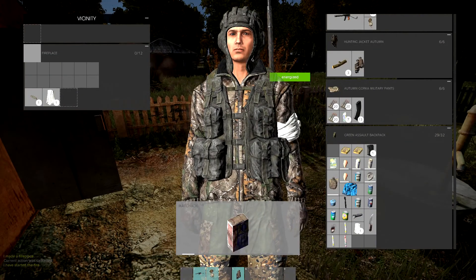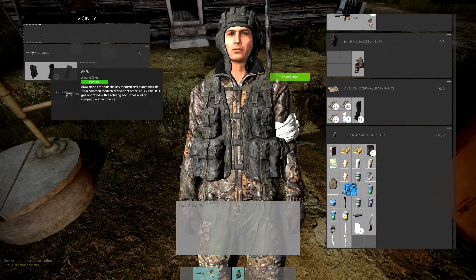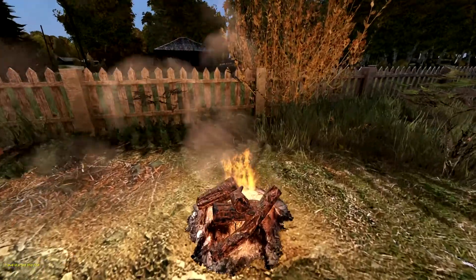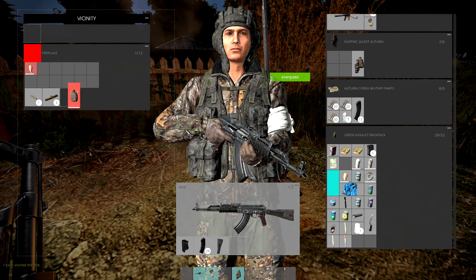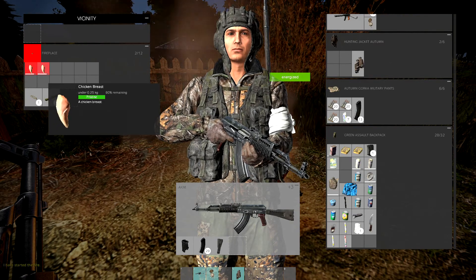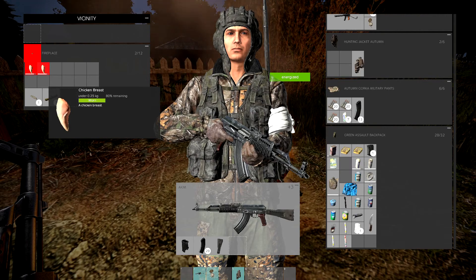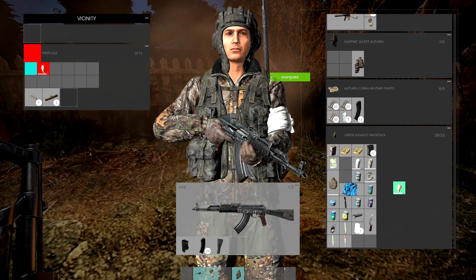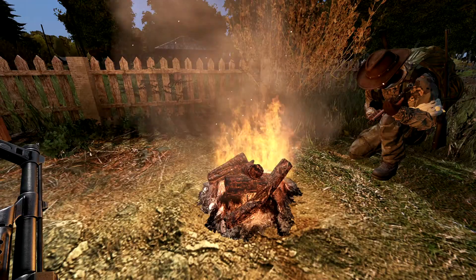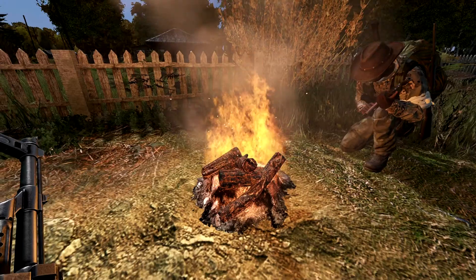There we go. Then what you do is get this firewood and add it as an attachment — that'll keep it going. That was funny. And there you have it — a fire. Now I think we can just put the chicken in here, it'll start cooking it. It's just making it worn and then damaged. Maybe you need a pot or something. Oh, I had a pot and I dropped it by accident. But yeah, that's how you make a fire.